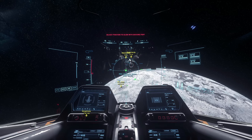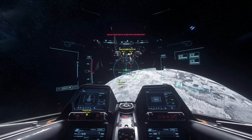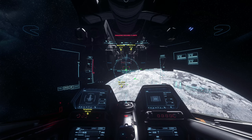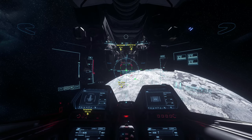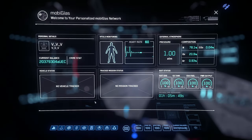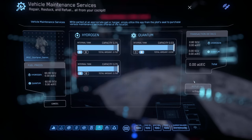I haven't touched the stick since then — I'm approaching but this is all being handled by the auto docking sequence. Just let it do its thing. Now it says engaging docking clamps, and now the docking is complete. I'm going to hit F1, and at this point is when I request the fuel — I'll get that tank full, that tank full, and that tank full, then confirm purchase.